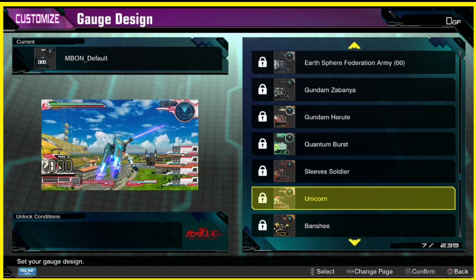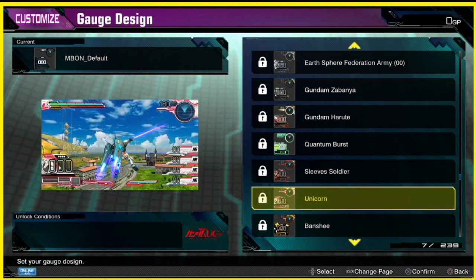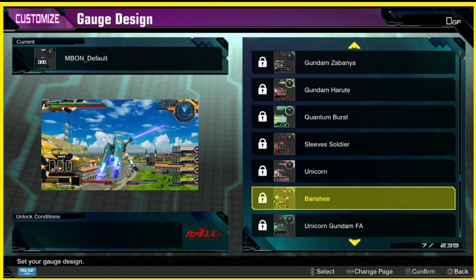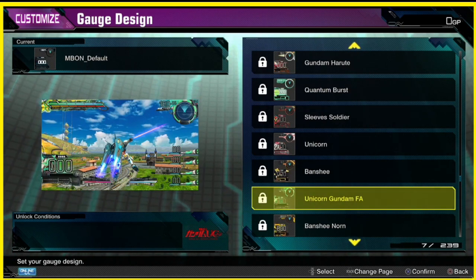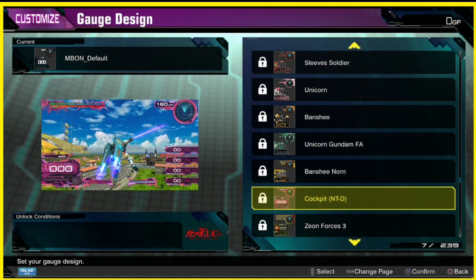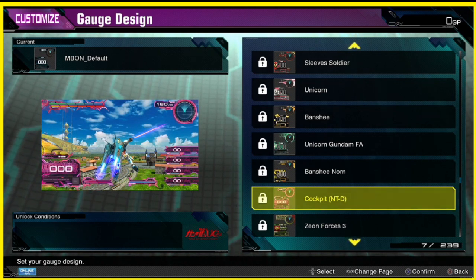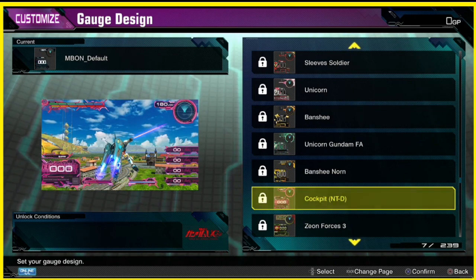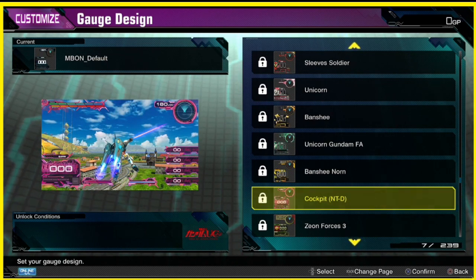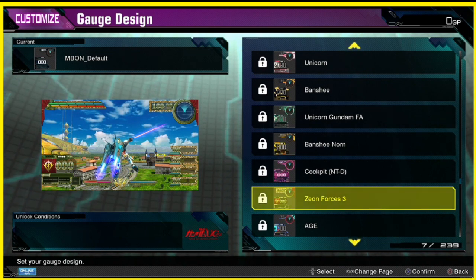Now we're in the Unicorn Gundam section. Oh shit, okay — this one I like, for Unicorn Banshee. It looks pretty good, kind of resembles the colors the Banshee has on that suit. This cockpit one looks pretty cool — I like the spikes poking out of the life bars and the cost meter and the EX and boost meter. Damn, these Zeon Forces look pretty good.